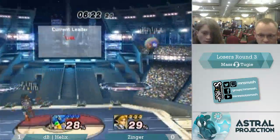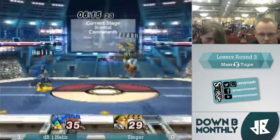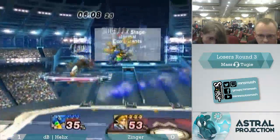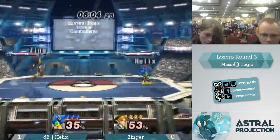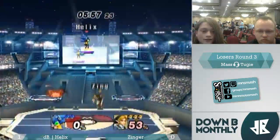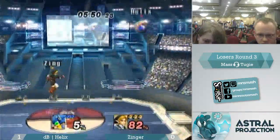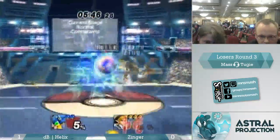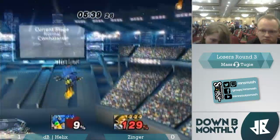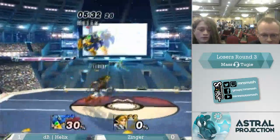The game's looking a lot more even so far, but Zinger is still a little bit behind Helix. He gets a grab but Helix manages to shake out. Back to neutral game. Do you rely more on those items this time around? I feel like that's probably a good choice because it keeps Sonic out while also making it easier to start something up. Helix is staying on the ground more, taking advantage of Sonic's insane ground speed. Usually in the past he'd do a lot more side-B in the air, and people can capitalize on that, so I like what he's doing.